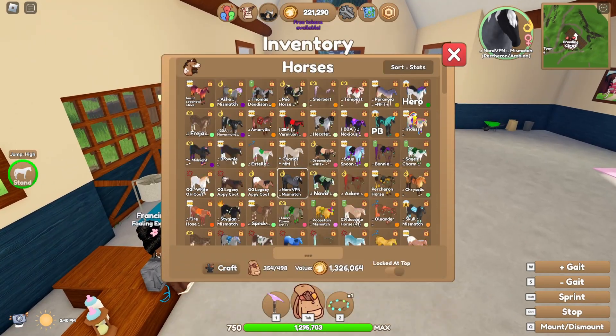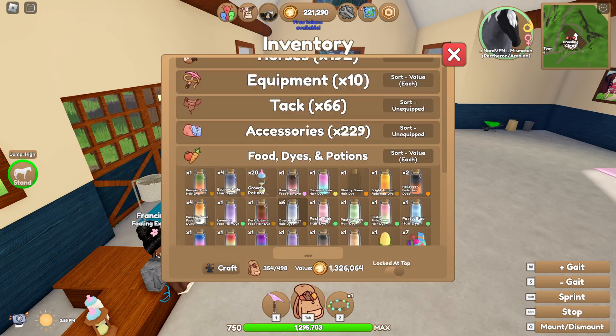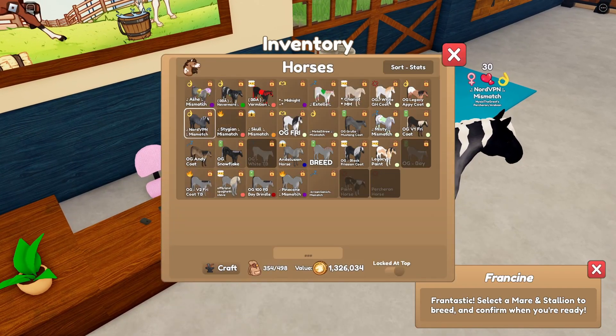I think I need to bond with her, though. She only has two bonds. What food do I have that I can give her? We're going to do coconuts. I made a mistake choosing coconuts. Alright, that should be enough. I would like a full bond.